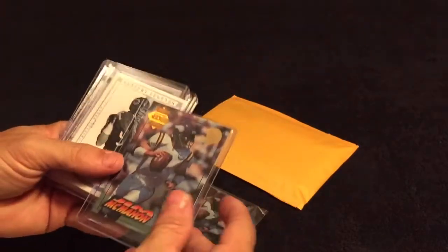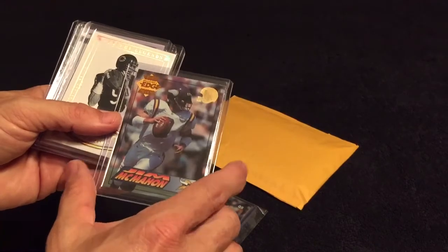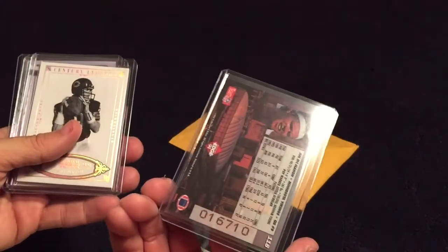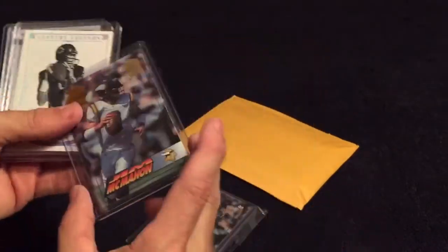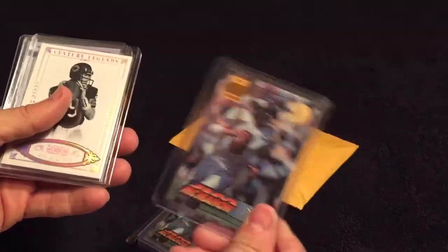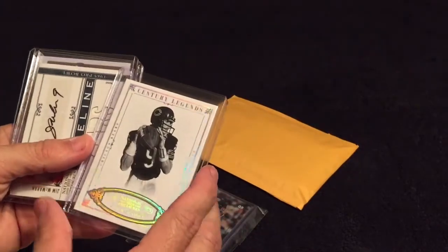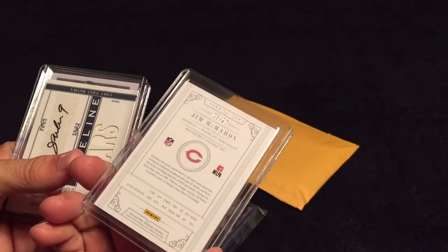We have a McMahon gold Pop Warner Collector's Edge — it's like the gold foil, very cool. I can't remember if I got one or two; it's the only one I had on the site, but I'll need it for the master set.